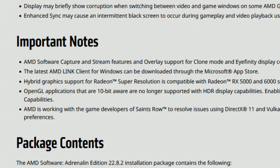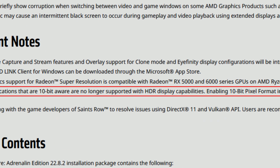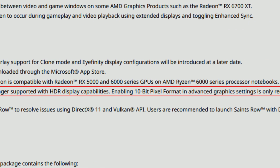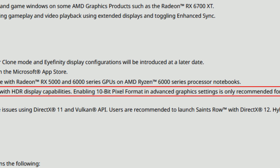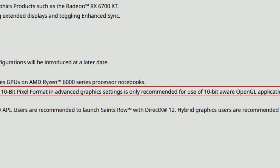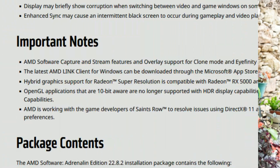Under important notes: OpenGL applications that are 10-bit aware are no longer supported with HDR capabilities. Enabling 10-bit pixel format in advanced graphics settings is only recommended for 10-bit aware OpenGL applications and is not required for enabling 10-bit color display capabilities. So 10-bit pixel format, HDR, and 10-bit color reproduction are somewhat messy with OpenGL applications.